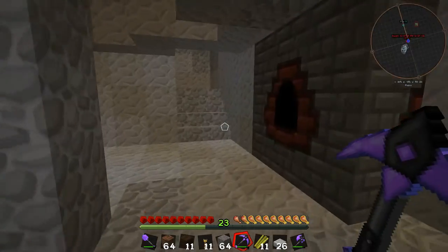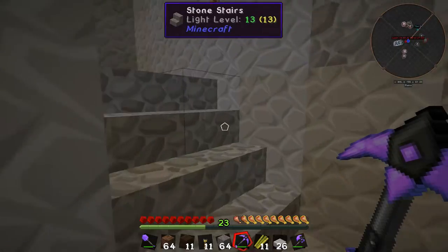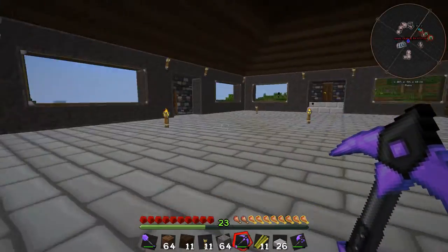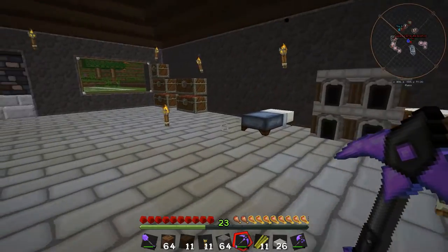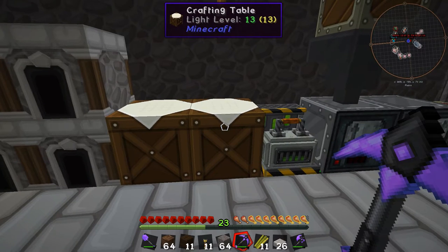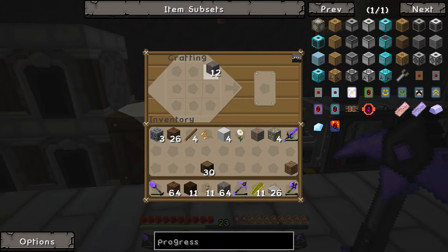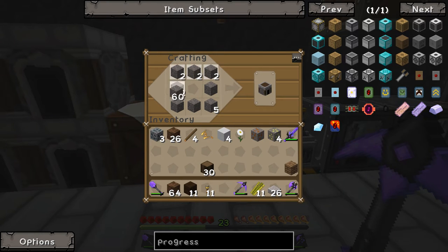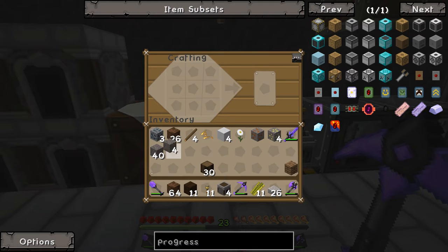We've got a bunch of stuff we want to get achieved. We want to start working on either E3 or Simple Condensers to get a condenser up and running so that we can get all of these basic materials without too many issues. For a starter, we'll make a couple of furnaces. We'll make four - four should suffice.